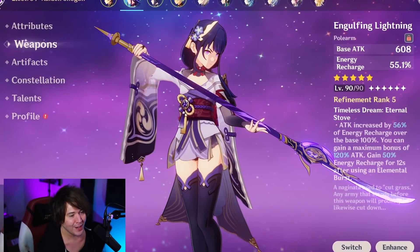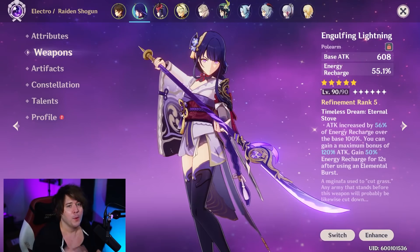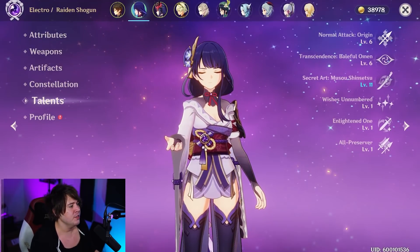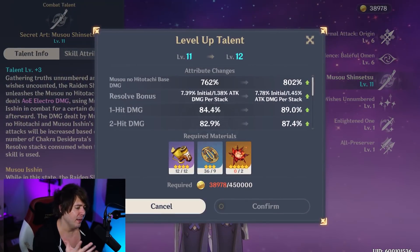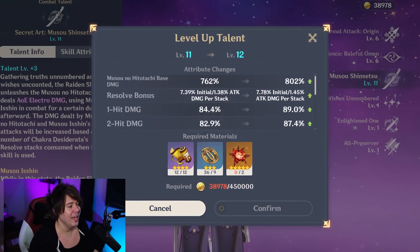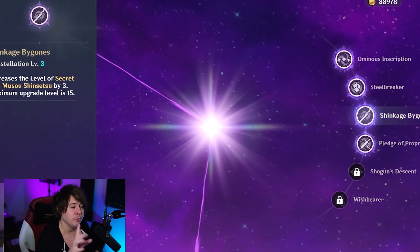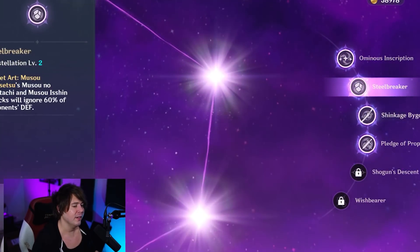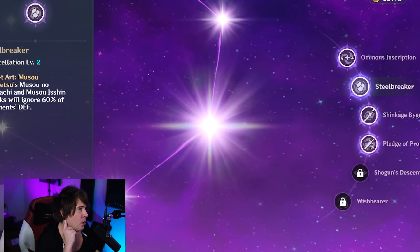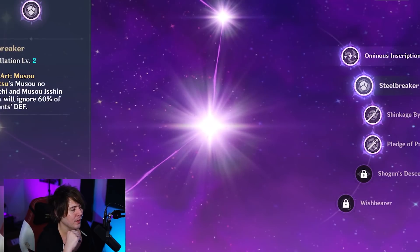This is gonna be a banger — we're gonna do some Abyss stuff. Our talent constellation is at 11 right now; I dumped everything into her this week. We can get up to 13 because we have constellation four, so this is gonna be great. C3 is for her elemental burst, which is why it's at 11. The ignore defense from C2 is so good — we'll cover that more in the C0 versus C2 video.